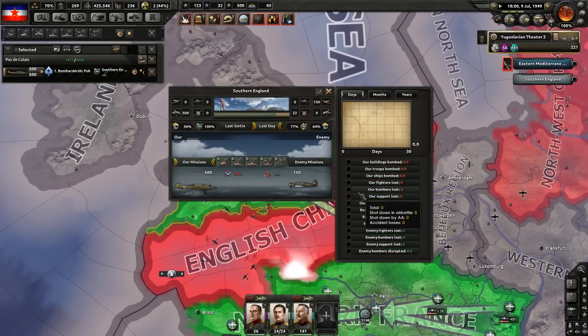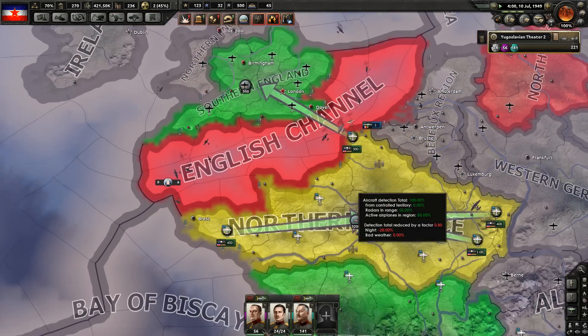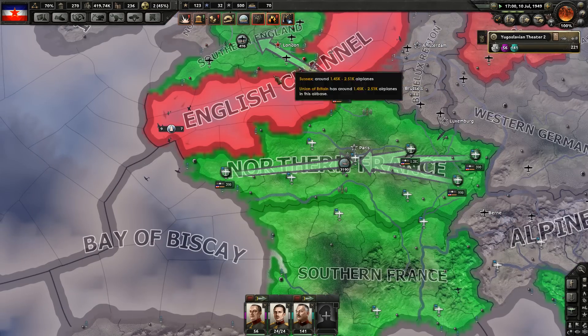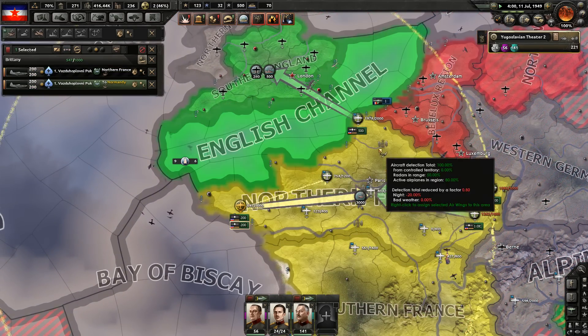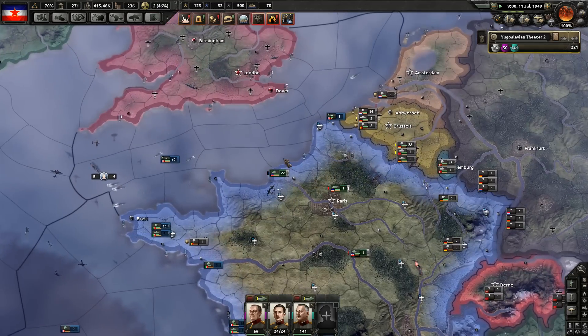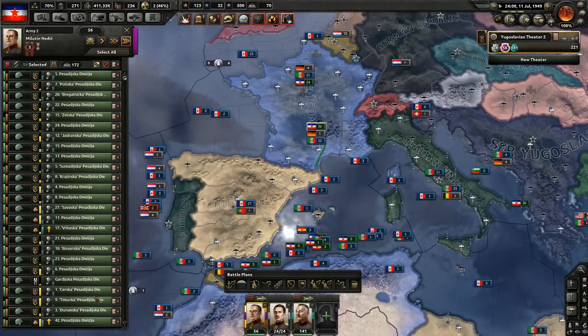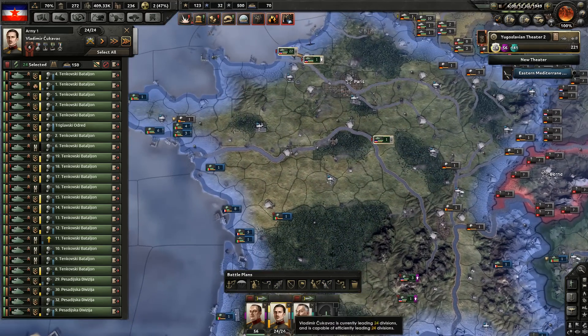Strategic bombing — 37 are getting disturbed. We've got an airbase here. We probably should plan an invasion. Oh, we were planning one. We've got over capacity.